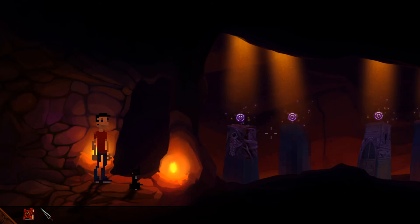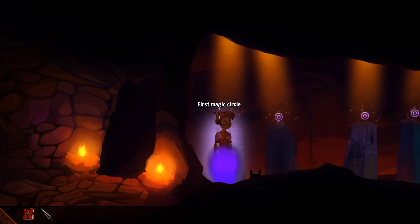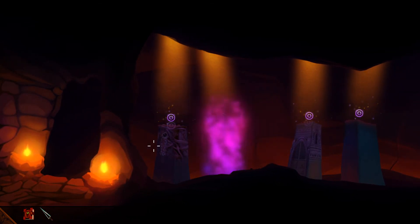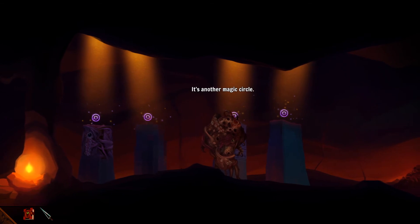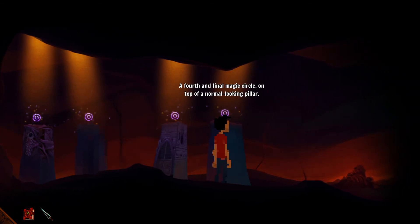So there's more circles again. Another magic circle on an organic-looking pillar. We're changing forms again. That's yet another magic circle on top of a blocky-looking pillar. So that's monster, that's pixel, that's painting. And another magic circle on top of a collage-like pillar. Then there's going to be a fourth and final magic circle on top of a normal-looking one. There are some real puzzles here.